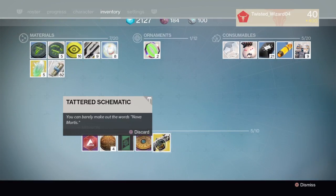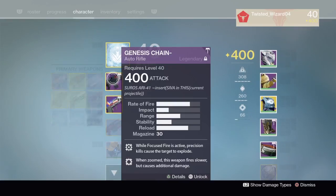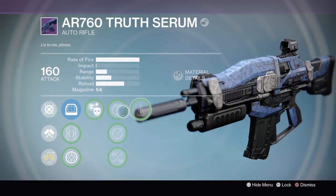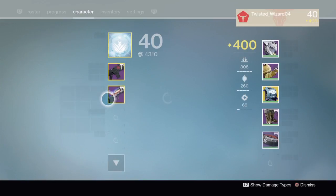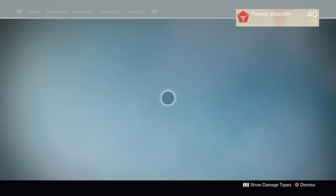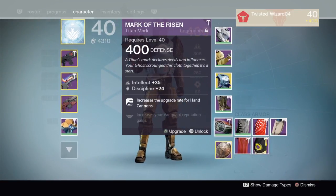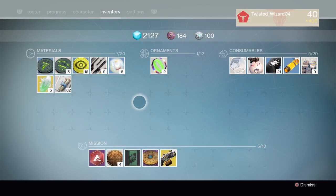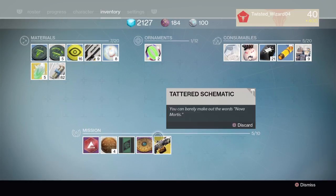I got a tattered schematic from just patrolling, from doing Archon's Forge. I've never been more confused right now. If someone can offer a solution to how or why this happened, it's really weird. I guess I gotta do the quests again because that's free Glimmer and free exotic shards. I've gotten the Thorn quest twice, and the Nova Mortis and Abaddon quest twice.